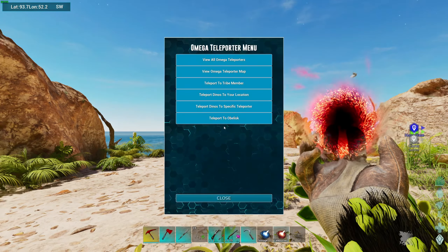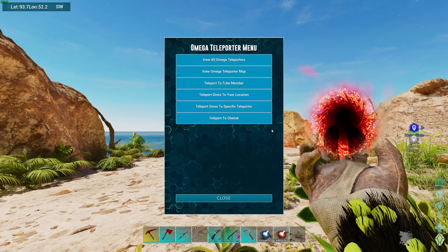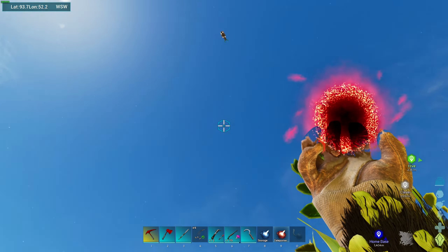This is Talon Razor Claws. Welcome back to the Hooping Ascended Primal Chaos Server. We are having difficulties with our mammoth.